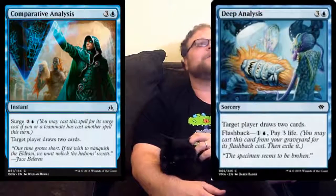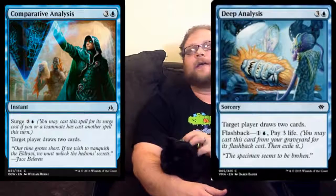Today we got more of the Surge mechanic, and there are a couple of things. I think there's one good creature in this batch of Surge cards, but the other two are kind of weak. The first one here is Comparative Analysis — and you can't compare it to Deep Analysis. In any case, this is bad. It's a limited card almost certainly.